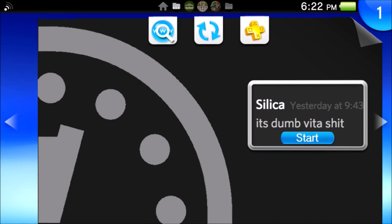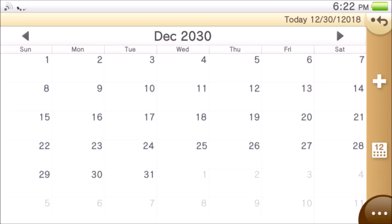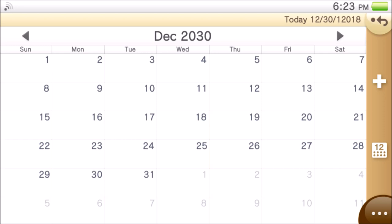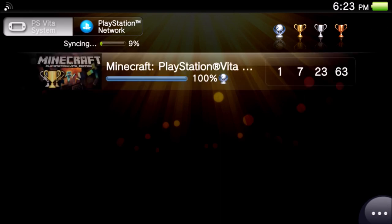That is supposedly it. Now I just need to do something like open up the calendar. What I want to try to do is earn some trophies — I want to see a time stamp planted on some trophies. So I'm going to go into my trophies and delete all my trophies.